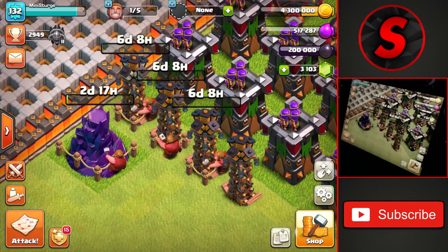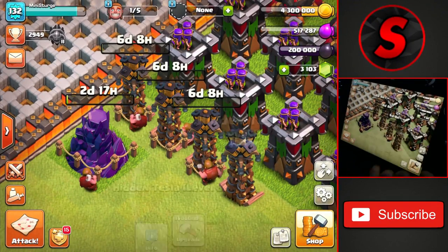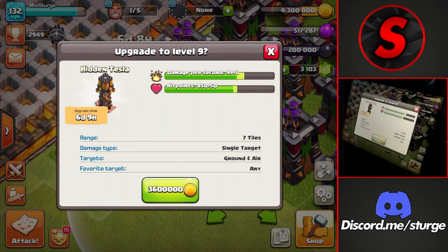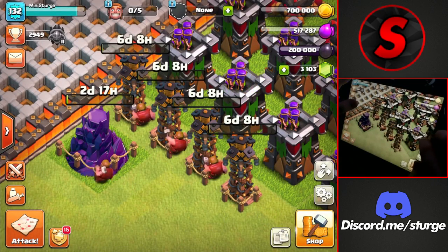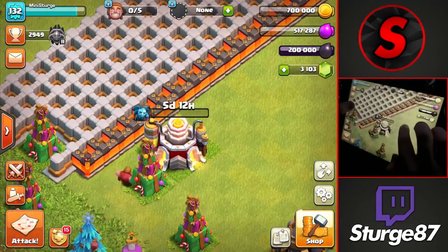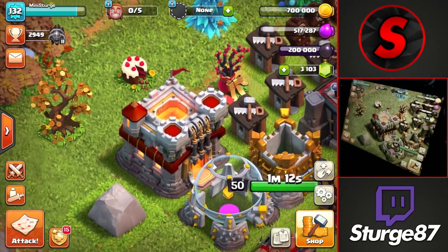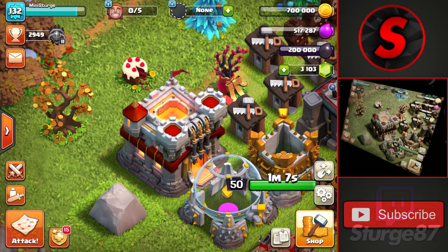Since the book of heroes freed up a builder, we quickly upgrade the final tesla to max level, getting all teslas and wizard towers maxed. With all five builders working and the laboratory going, that wraps up today's video. If you enjoyed it, leave a like and subscribe, and I'll see you in the next one.